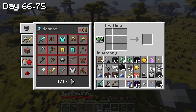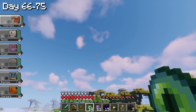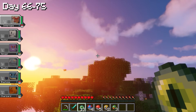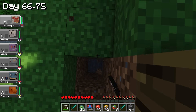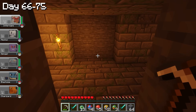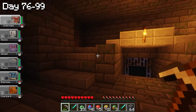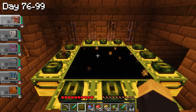We kept throwing Ender Eyes in the air and following the direction. It took around 4 hours. We kept following, trying to get to the End Portal, and finally figured out roughly where it was. I dug down and found the End Portal. It is now the end — time to defeat the Ender Dragon and the mysterious legendary Pokemon. It either ends here or we finish and it's over.